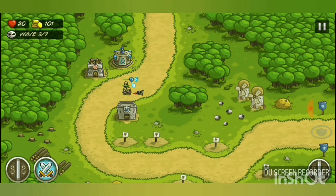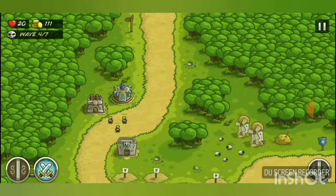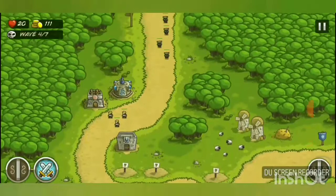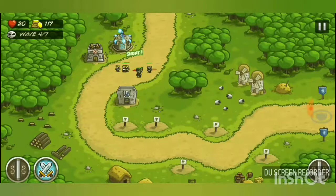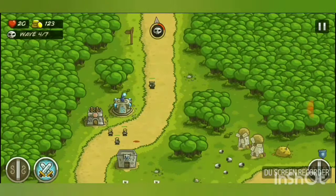The upper left corner shows your lives, gold, and wave count. We're getting a new enemy — the Orc. The tooltip reads: 'New enemy — Orc: tough savages with light armor and slow speed.' There are also some Easter eggs and hidden features in the game.